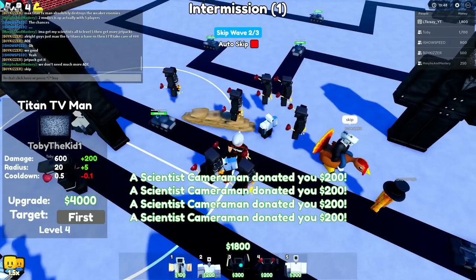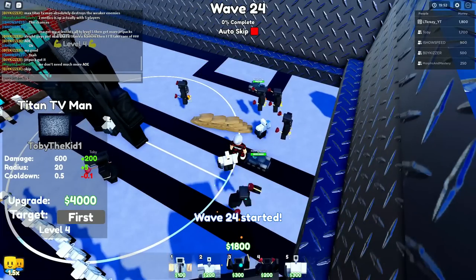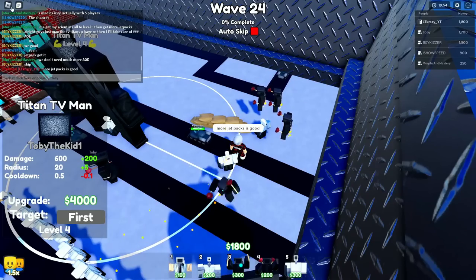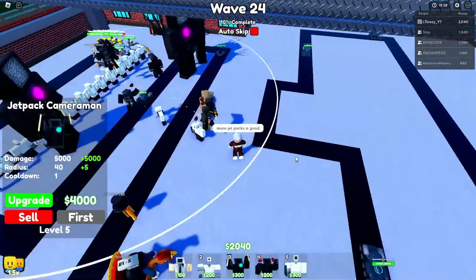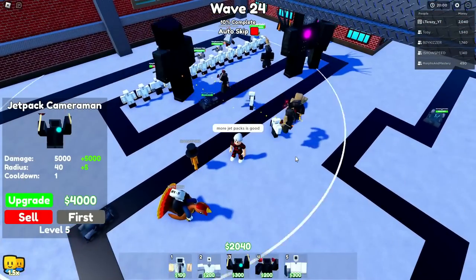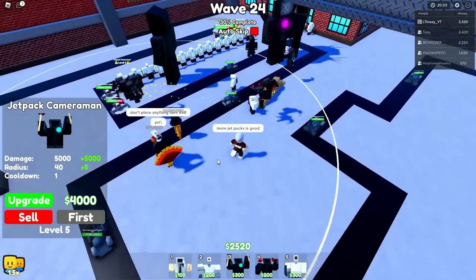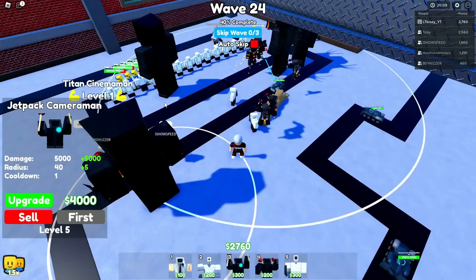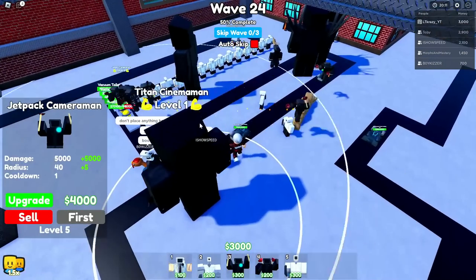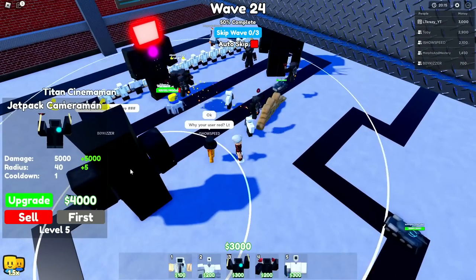Now we got a boss toilet - it's got almost a million HP. Max Titan TV absolutely destroys the weaker enemies. We are getting a lot of extra money here. Let's focus up on getting some of these scientists cameramen upgraded. Then I'm just going to straight focus on doing more DPS because we already got the tanks going. That's going to be like 60k every single time - he's gonna get run over and boom, big chunk of his health taken off right there.